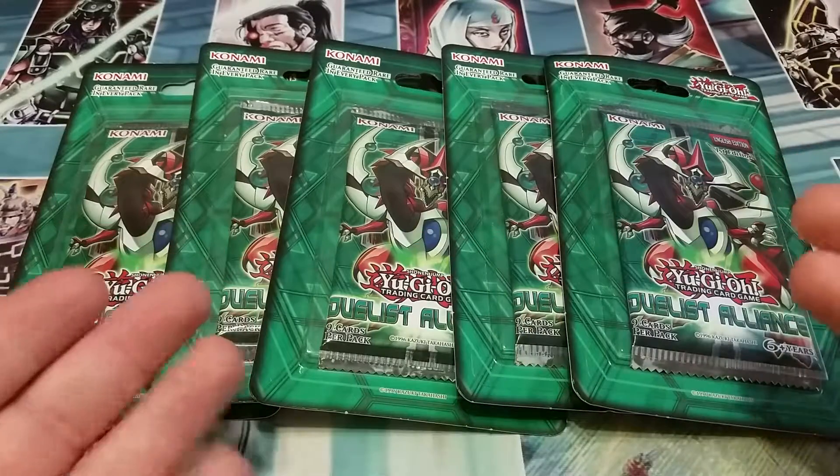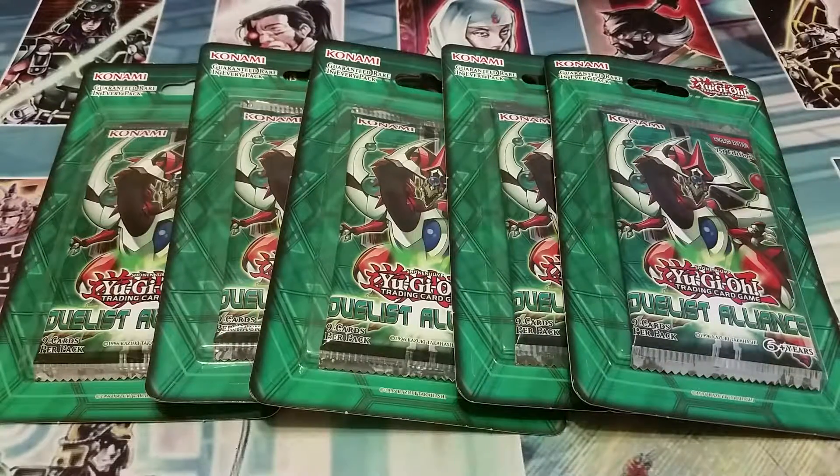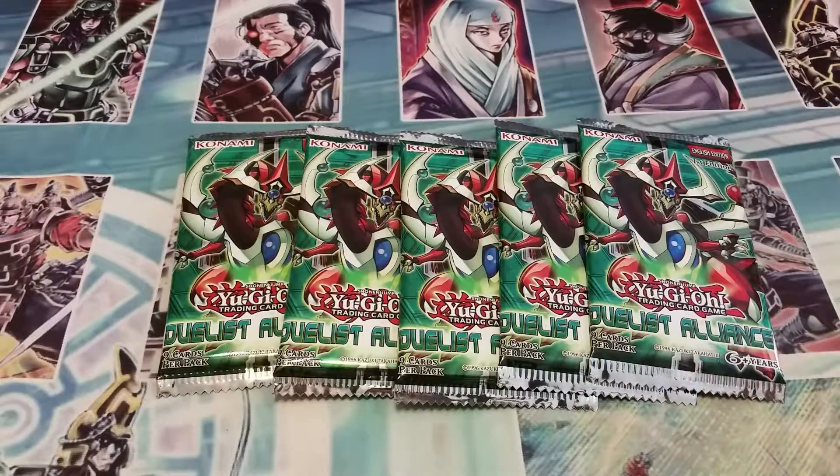So what we're gonna do really quick — I'm gonna go ahead and crack these and then I'll be right back. All right, and we are back. So now we have the five Duelist Alliance packs out of their sleeves. Let's go ahead and get started.